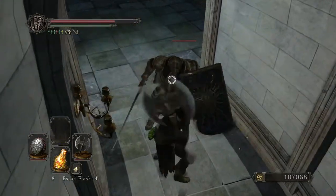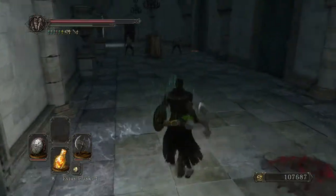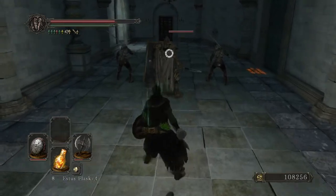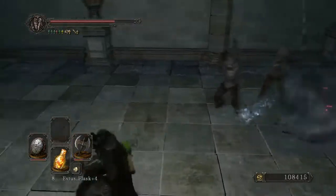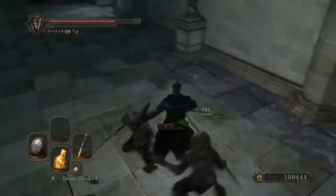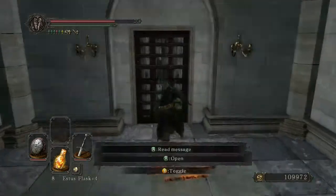Guard break criticals actually do a little bit more depending upon the weapon, so it's actually the preferred outcome there. Same with backstabs — I don't know how it's determined, but certain weapons just do better with certain criticals than others. Swing right on through — just never stop swinging, it's the way to go.